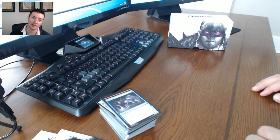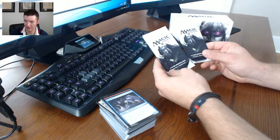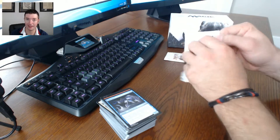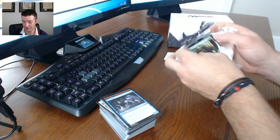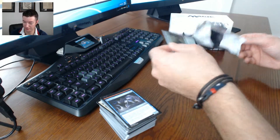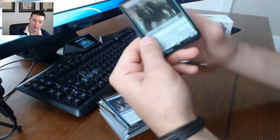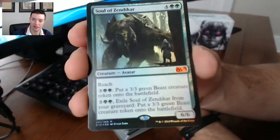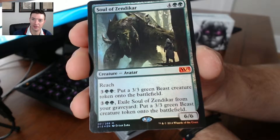I cannot complain about that fat pack at all - pulled the Garruk Apex Predator. Now we've also got these Steam promo packs to open. There are only six-card packs and I think they're probably similar since they're promo packs. Let's find out. Mythic foil in these - I did not know that! That's awesome - Soul of Zendikar! That's a pretty awesome card, it's got reach too.